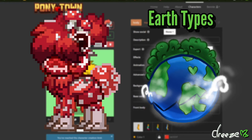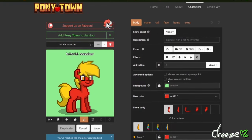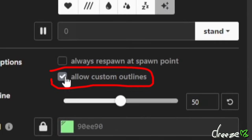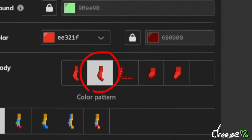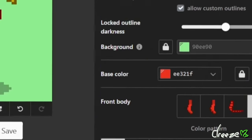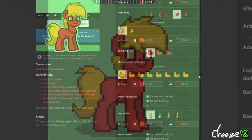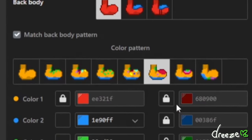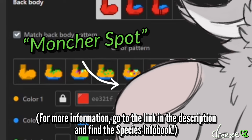First, you want to start with the base, being the body of a Montcher. When using a new pony, be sure to check Allow Custom Outlines, as you'll be needing a lot of customization to put this Montcher together. If you're starting with the body, it's good to start off with the second or fourth front body, since it shows more of the fluff on a Montcher. However, other front bodies can be used as well — it just all comes down to what your Montcher looks like. Next, pick the sixth or seventh body patterns, as this will represent the Montcher spot, the only common weak point of the species as a whole.